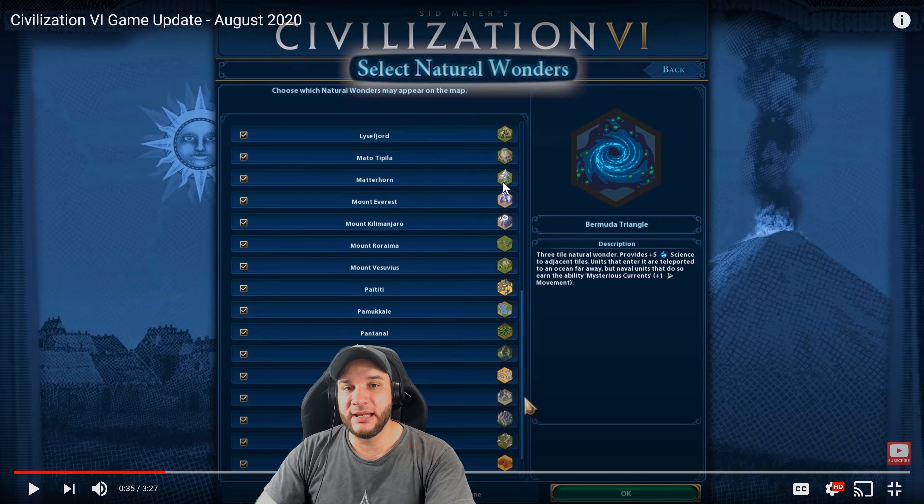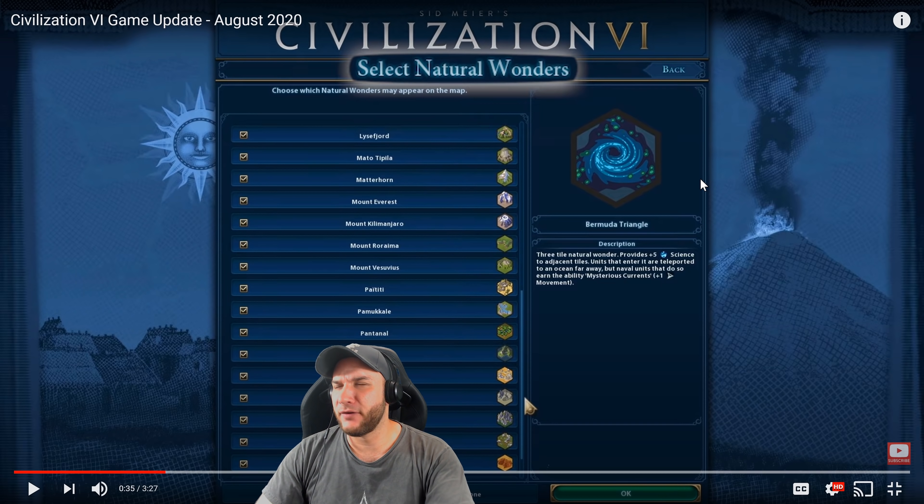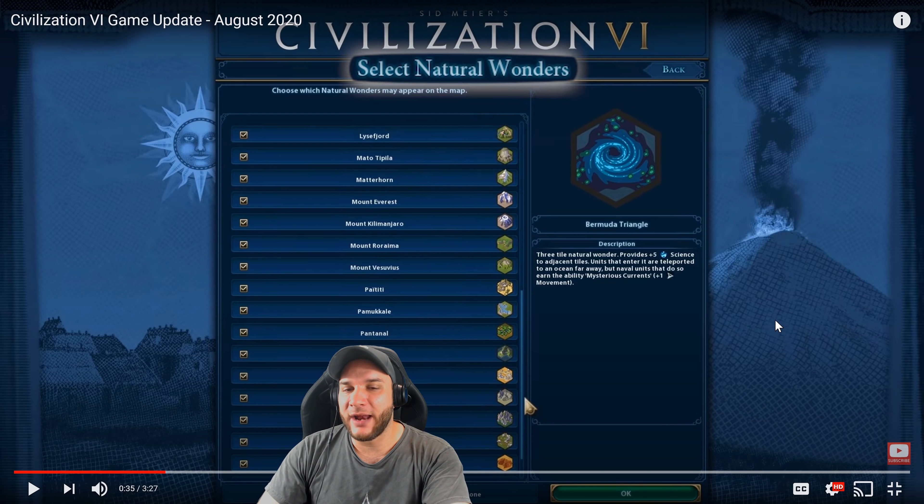The first thing they mentioned is selecting natural wonders. I'm really glad they implemented this and I will be using it. However, I'm only going to take out the dumpster fire natural wonders. The Eye of the Sahara is just a completely dumpster fire wonder that I hate every single time I come across it in the game.